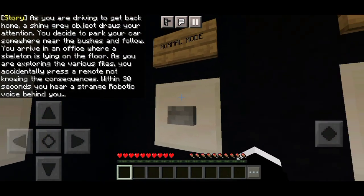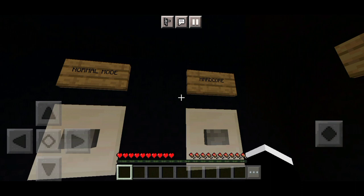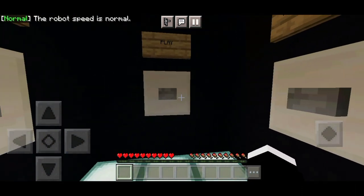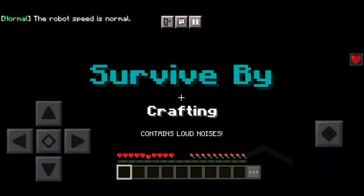Okay, so we have two options here: normal mode and hardcore. I'm gonna choose normal mode — the robot speed is normal. Now let's hit play. Survive by Crafting.